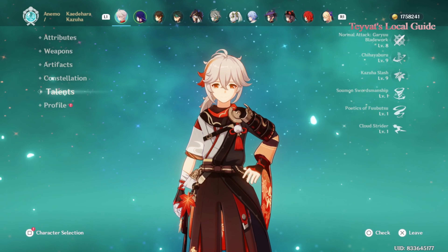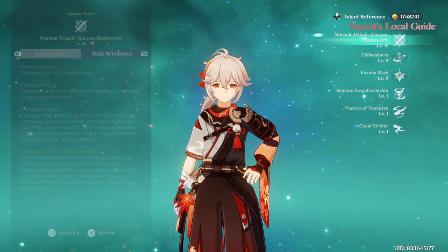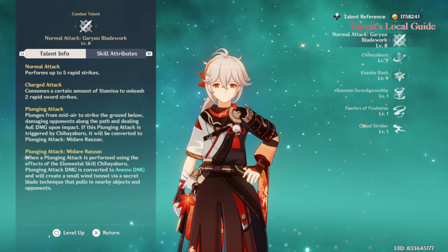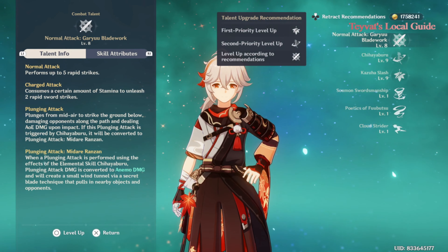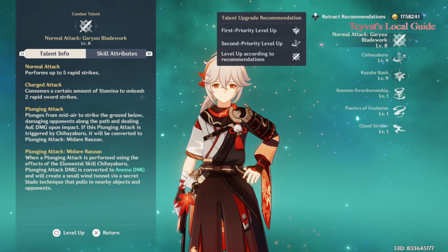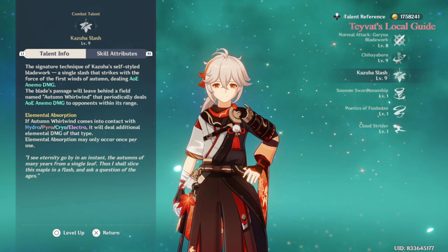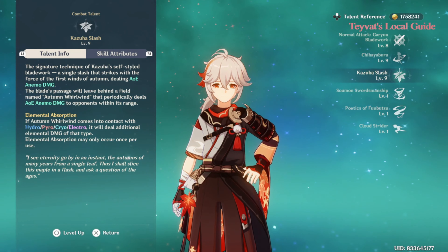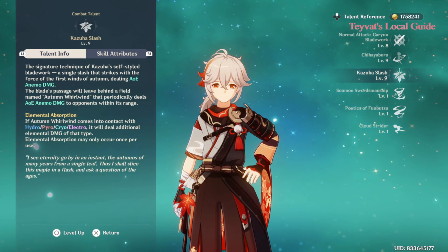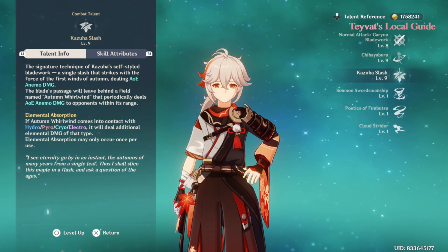First, let's talk about his kit and how it works, which brings us to his talents. These days even the game can tell you which talent to level up first, but it can't explain why — that's why I'm here. The most important talent in his kit is his elemental burst, and it works in different ways depending on who you have in your party and who is your main damage dealer.